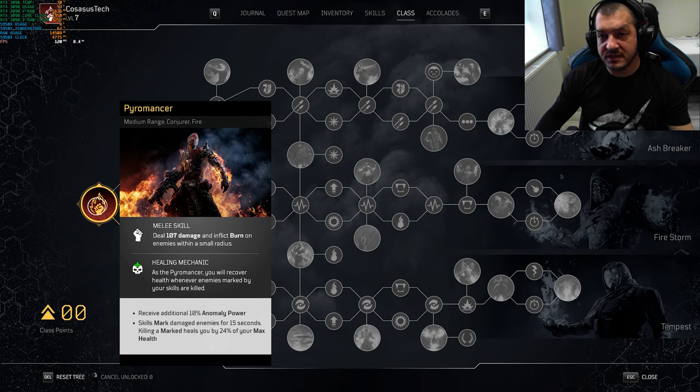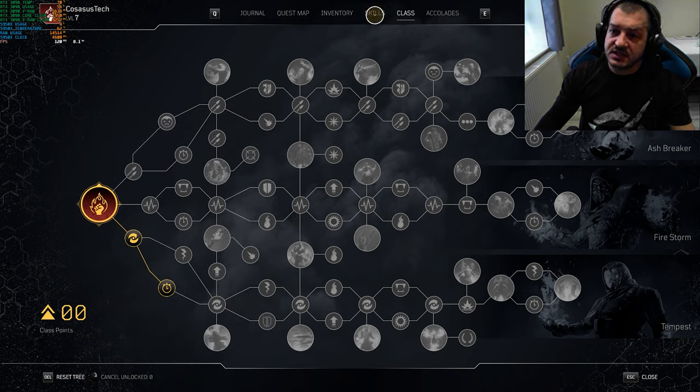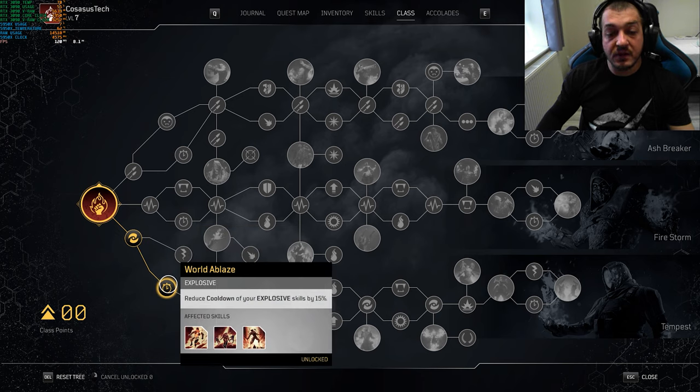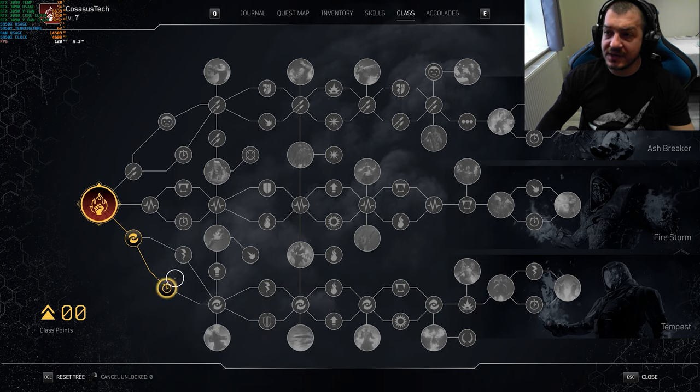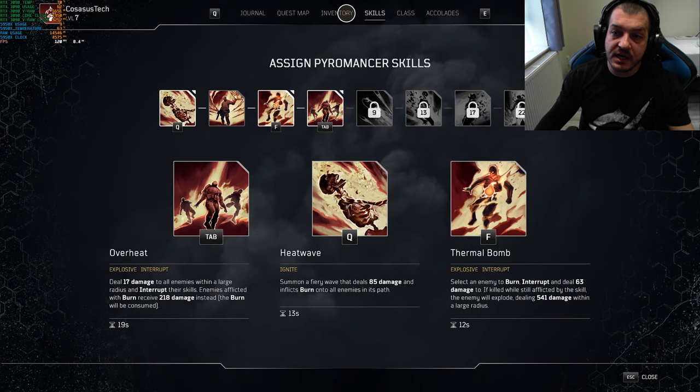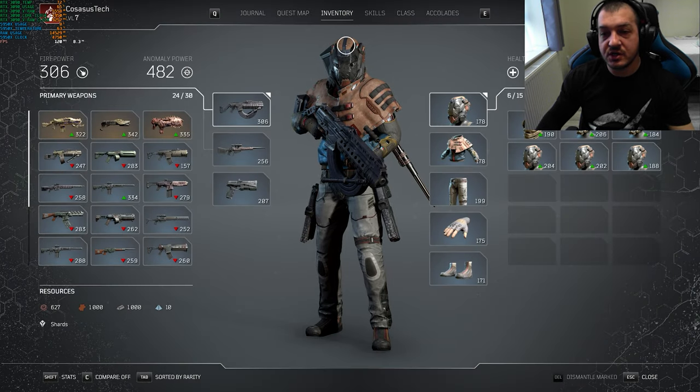But with this build I believe I've overcome this. For class skills we will go with Archmage, which increases your anomaly power by 6%, and War of the Blaze, which reduces the cooldown of our explosive skills by 15%. With this build we are a glass cannon — but also a safe glass cannon, easy mode glass cannon if you will. We want to maximize our anomaly power and get our cooldowns as low as possible. We will not invest anything in firepower and will base most of our damage on our skills, while our weapons are just there to help a little bit with sustain and maybe disable or slow down enemies.